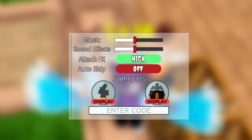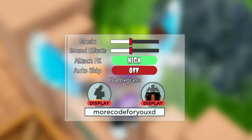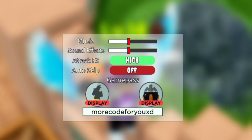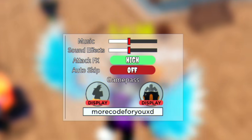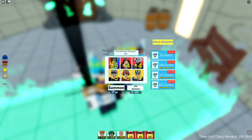The first code today is UXDVDMAC, which gives you 175 gems. Go ahead and put that code in now. Once you've done that, we're going to go ahead and summon some characters to see what we can get our hands on.